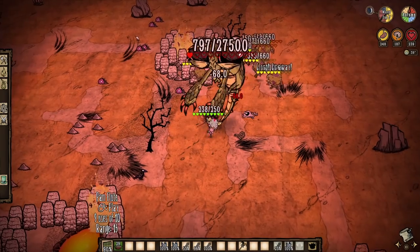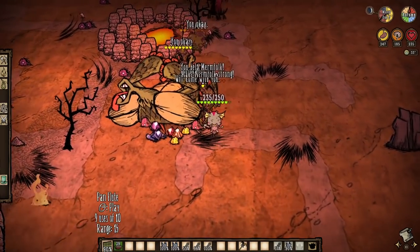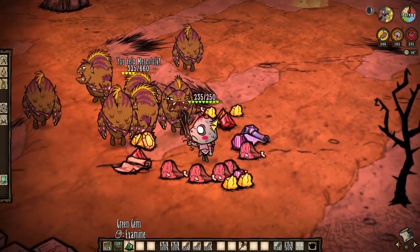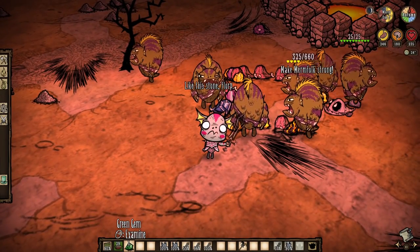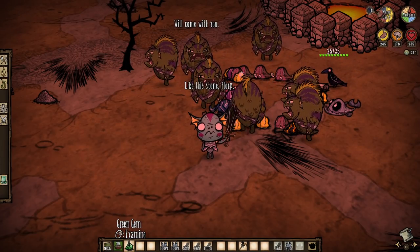Dragonfly herself drops a guaranteed green gem with a chance at a second one too. Plus, she respawns every 20 days by default, so while this is a definite step up from tumbleweed, it is much more reliable. Still, much safer sources exist, so don't go thinking I'm wholeheartedly advocating you go fight a big fiery fly for all your shiny needs.